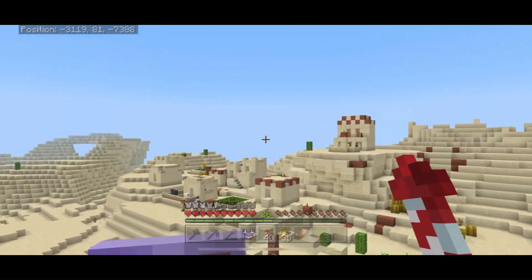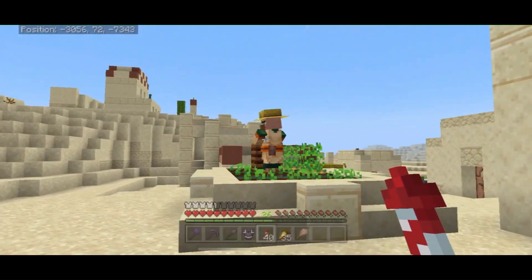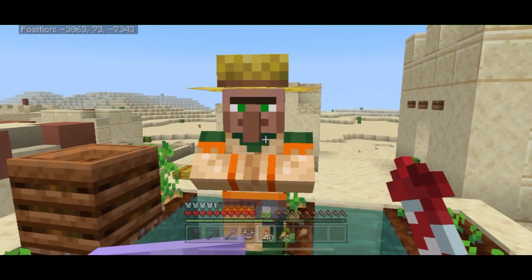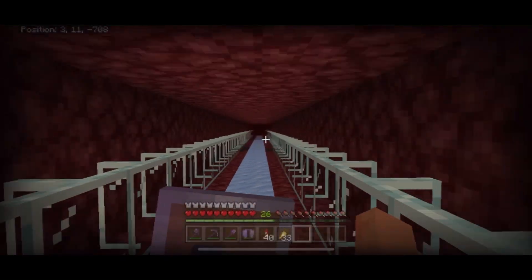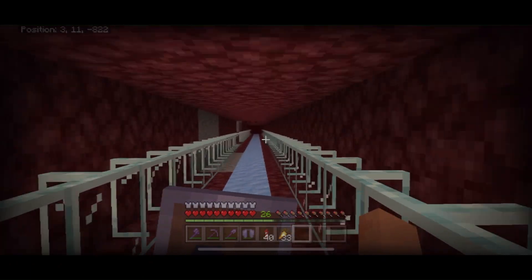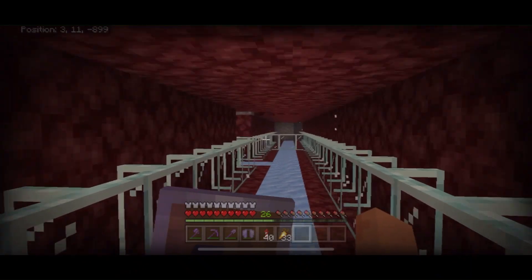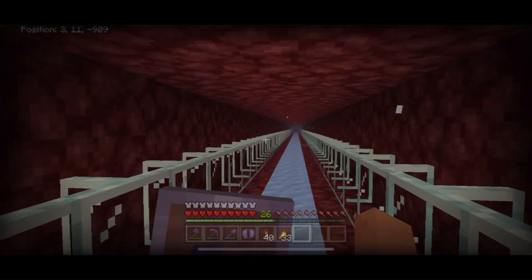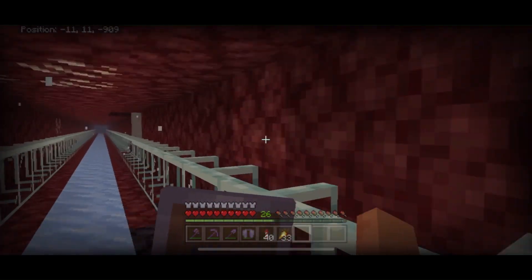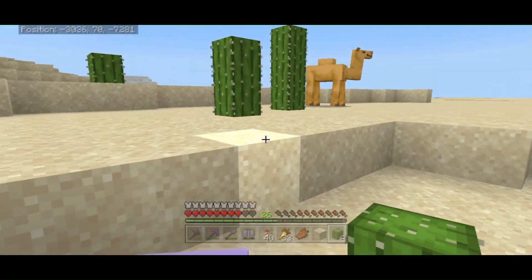Now that we've found a village, what we need to do is get a portal, get some coordinates, link our portal in the nether, get a whole bunch of ice and glass, and build a little nether ice highway so we can get back and forth from our base to this village very easily. And as you can see right now on screen, we are cruising — it's a little hard to maneuver sometimes, you go so fast. But this is absolutely the best way to travel long distances in your Minecraft world.